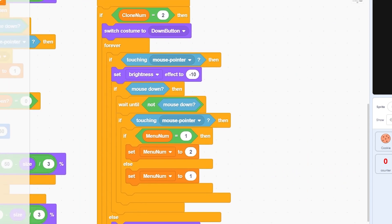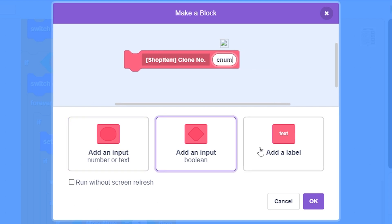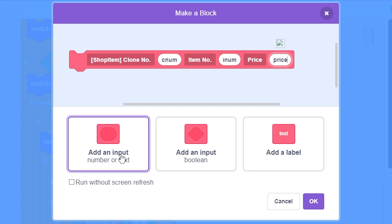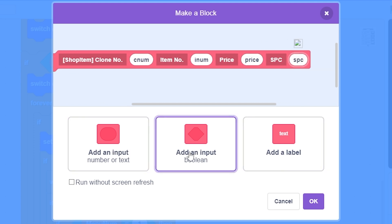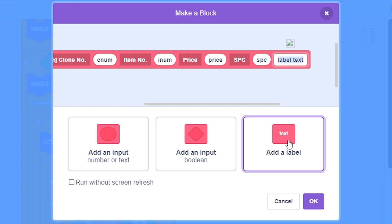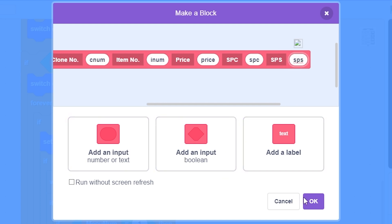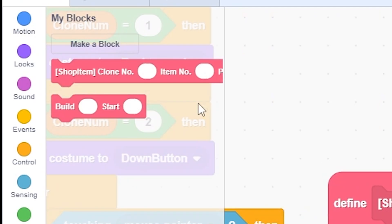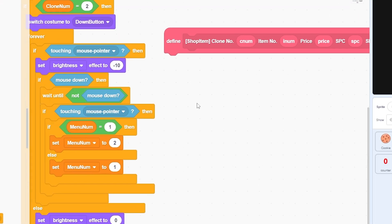For the shop items, make a custom block called 'shop item' with inputs for clone number, item number, price, score per click (spc), score per second (sps), and menu number. Click OK.